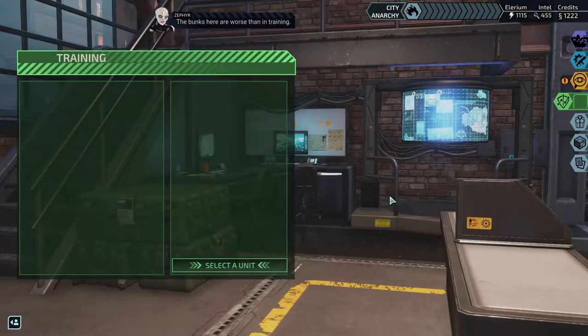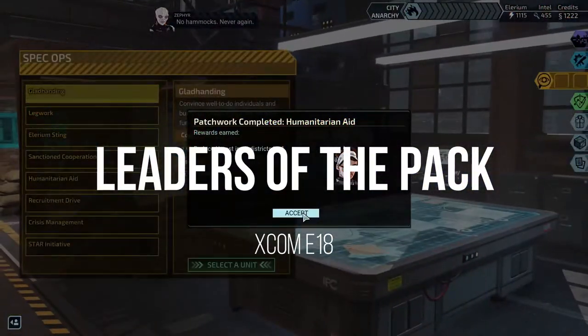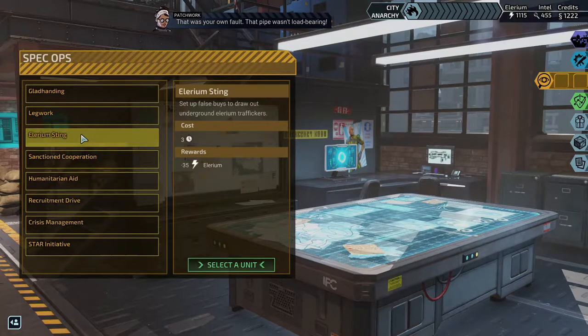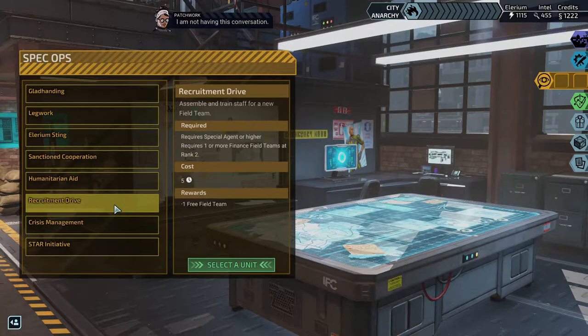The bunks here are worse than in training. You can fix the place up, I have some ideas. No hammocks. Never again — that was your own fault, that pipe wasn't load-bearing. You should hang it anywhere. I am not having this conversation.